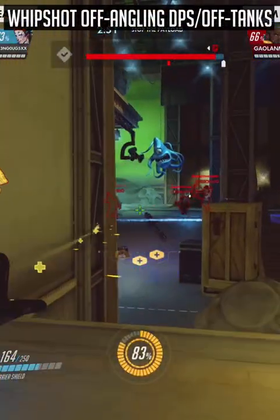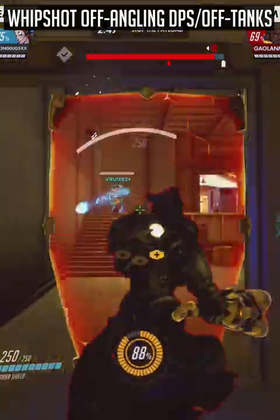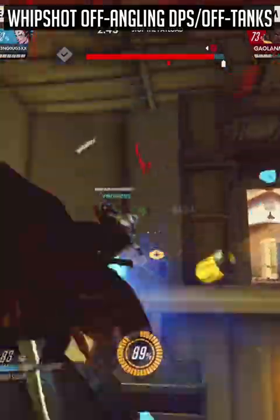With whip shot, try to hit enemies who take off angles to predominantly get your Inspire off. Against jumping Winstons, look to either whip shot them midair to force the bubble, or bash away and whip shot after he lands.